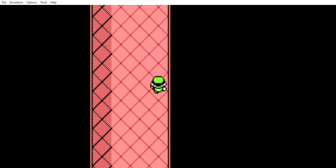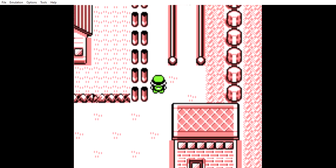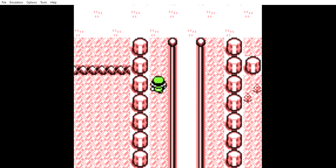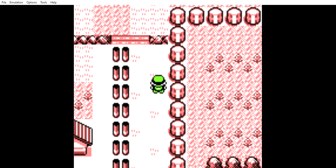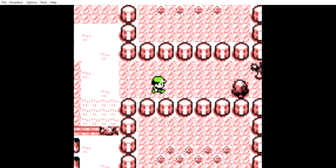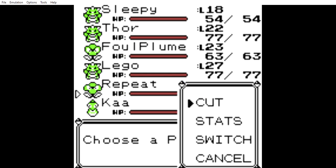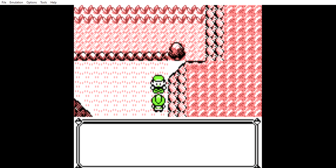Back on through the path to Cerulean City again. Hopefully when we get through here we can catch some new Pokemon and hopefully not lose too many more teammates. I believe we had given the Cut technique to our extra Oddish.